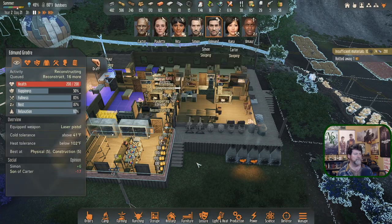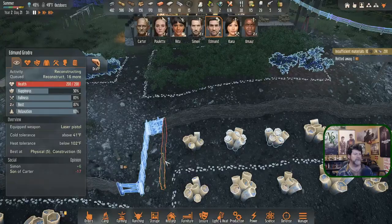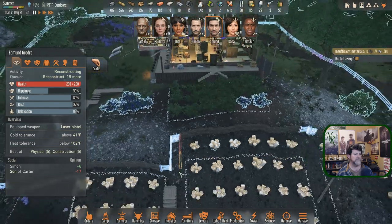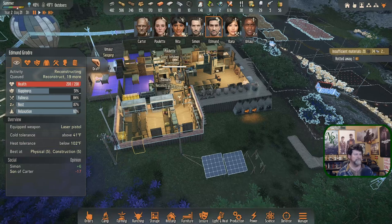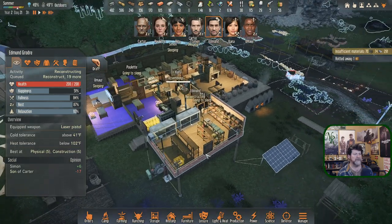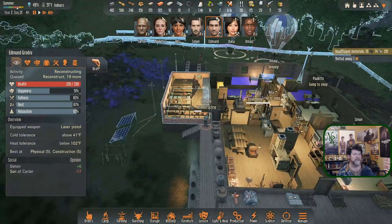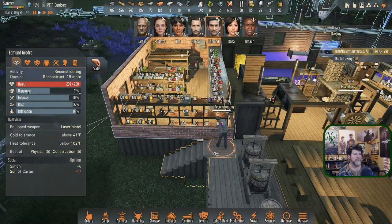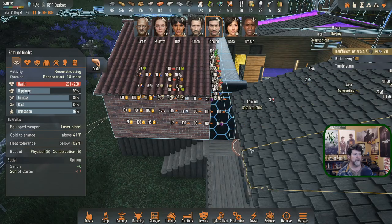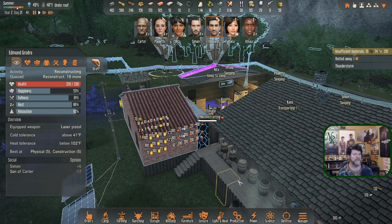Edmund, when you're done with all that hauling, let's go ahead and deconstruct these to get it cleaned up. Let's watch and see what Edmund is actually doing now. He's actually going to do something — that would be a wall. Yep — that's a funky look to it. It does sound like a thunderstorm.